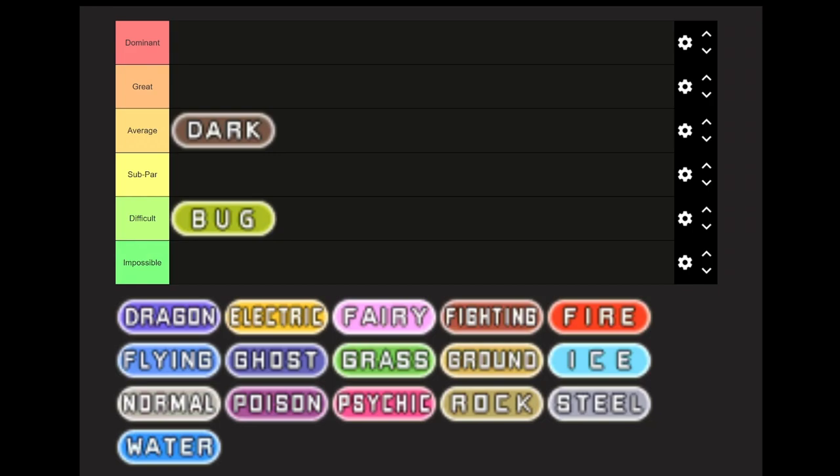The team I recommend for Dark type is Mightyena, and then either Shiftry or Cacturne — you can't get Shiftry in Sapphire version, but you can get Cacturne. Sableye — this is the reason I'm not recommending Ruby, because you can't get Sableye in it. Crawdaunt, Sharpedo, and Absol.